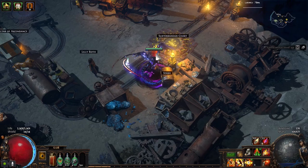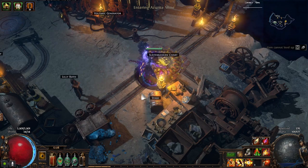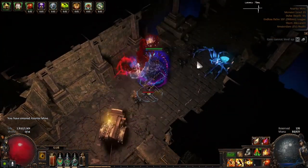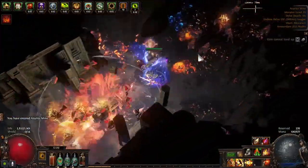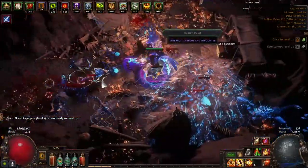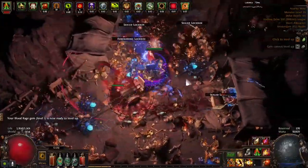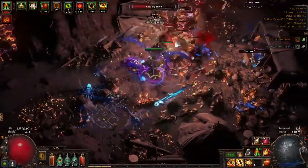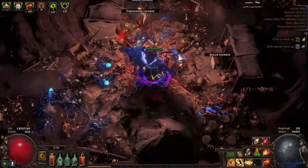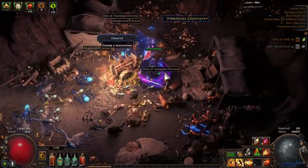Let's just do one push to show you the build. So Seismic Cry, and sometimes Enduring Cry to get some Endurance Charges. As you can see, the explosion actually carries you a long way. The elites sometimes take some time, but if I can group up some monsters, they die faster because of the explosions. Most monsters don't move that much, so that's why it takes some time to kill some elites — because I'm on a four-link, obviously.